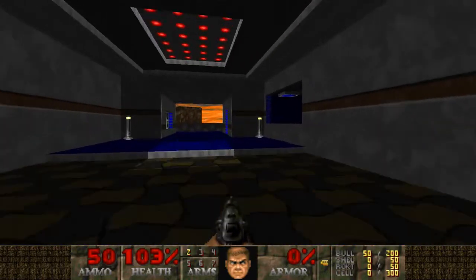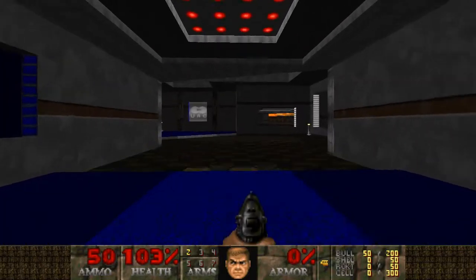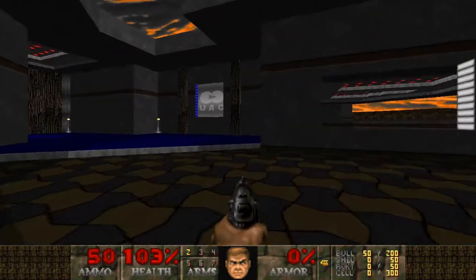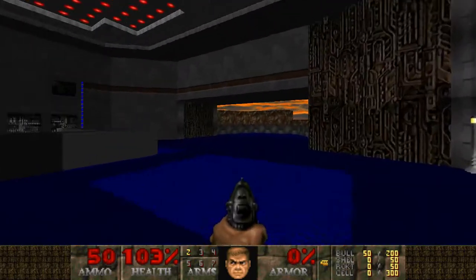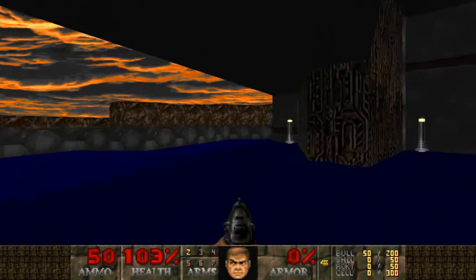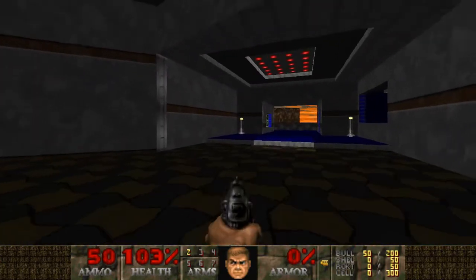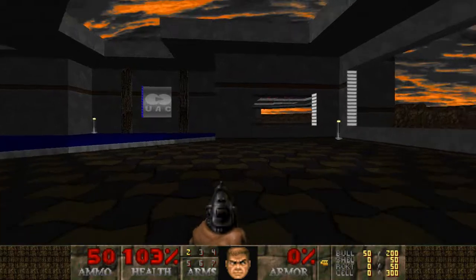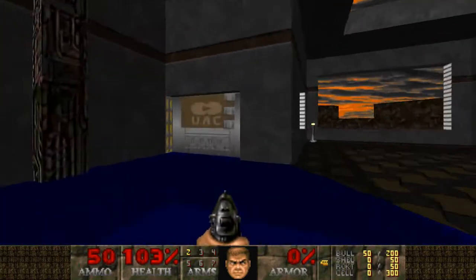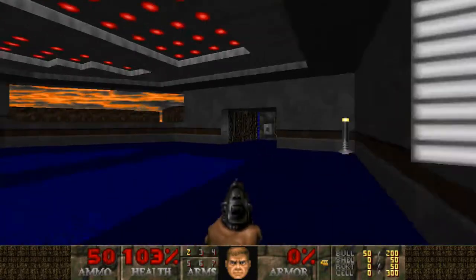There are some changes to the bestiary and there are some gimmicks that we're following. Apparently a lot of the combat is centered around rocket launching. Let's do the yellow door — I guess that's all we've got to do. I kind of like maps that start big and empty.